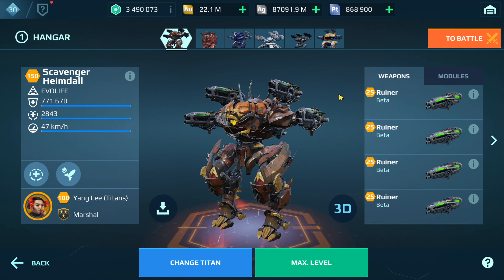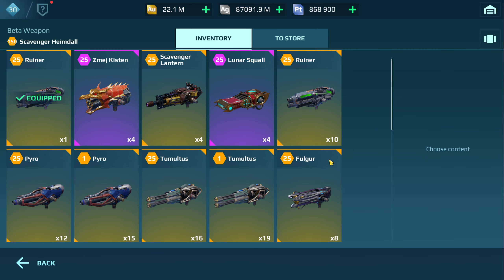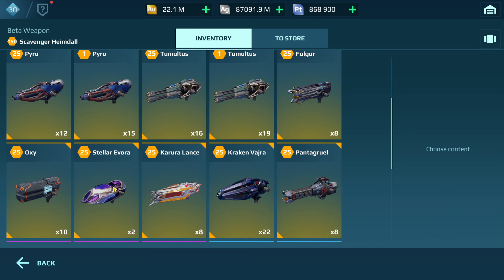In terms of weapons, obviously the Ruiner would be my top choice. These weapons are just insane in terms of damage output. But if I didn't have the Ruiner, I'd probably look at the Pyro and maybe the Evora. Not sure about the Vajra — I might try it out — but definitely those two.